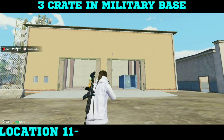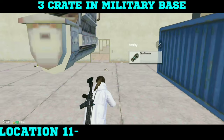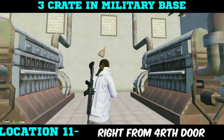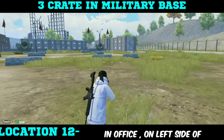You will find three crates in the military base factory. For the first crate location, enter from the front side of the factory, then take left from the fourth door — you will find it on the wall between the machines. The second crate location you will find in the big room of the office located on the left side of the C building.